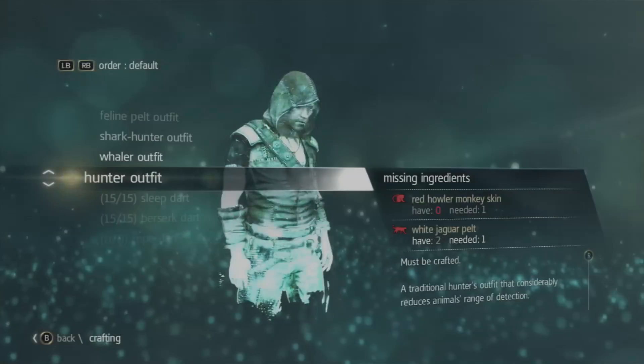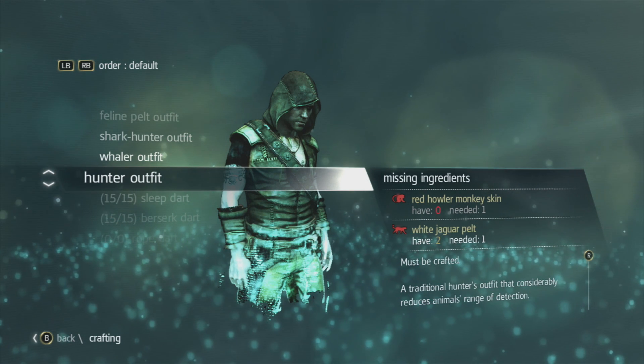Now you only need two things for the hunter outfit: you need one red howler monkey skin and one white jaguar pelt.